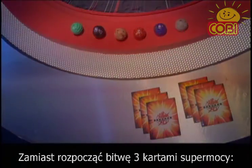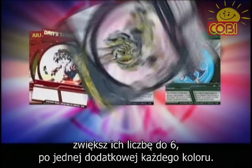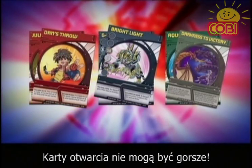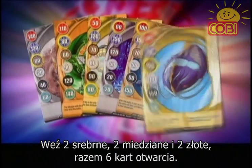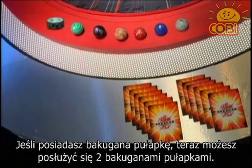Instead of starting with three ability cards — one red, one blue, and one green — double that to two red, two blue, and two green, equaling six ability cards. And three gate cards won't cut it either. Make that two silver, two copper, and two gold, equaling six gate cards. And if you've included a trap in your Bakugan game, double that too — two traps.